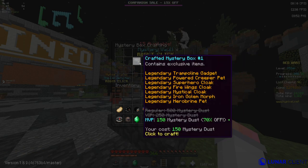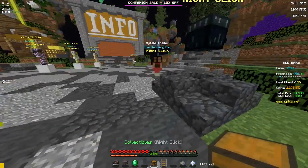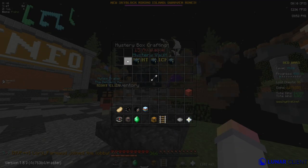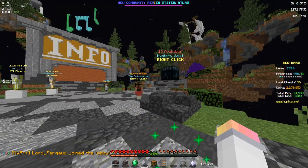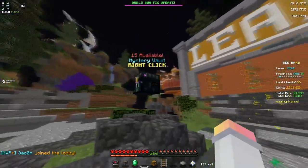That's pretty much the basic idea of Mystery Dust. If you want to spend it, you can spend it in here or on these boxes, which can give you a lot of things. To get it, the main way of doing it is to just open Mystery Boxes in the Mystery Vault, and there's one of these in like every lobby pretty much.